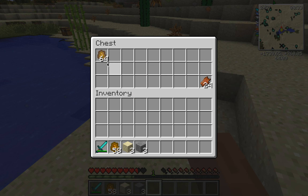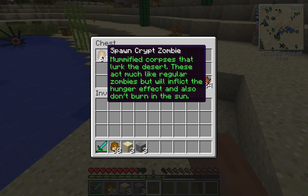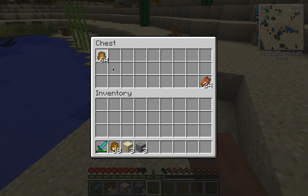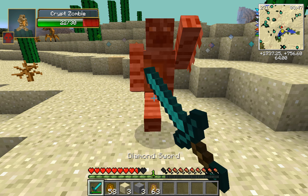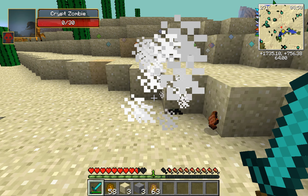What's in here? Oh yeah - Crypt Zombie. Mummified corpses that lurk in the desert. These are much like regular zombies, willing to inflict their hunger effect and also don't burn in the sun. All they drop is rotten flesh, just like normal zombies. We've fought them before.